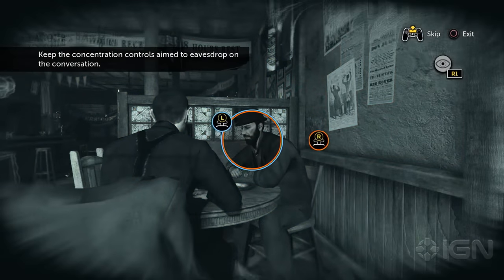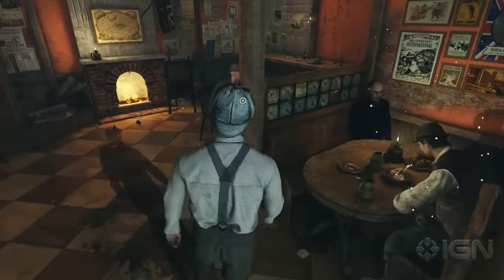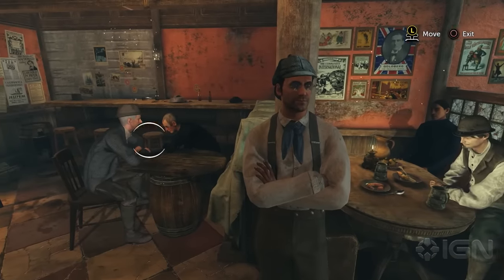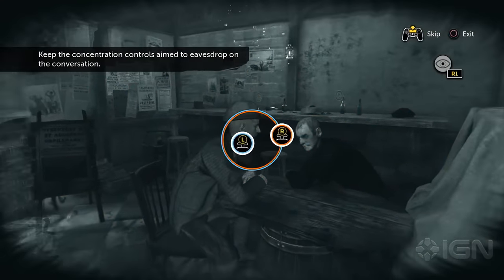If you've ever played the Fight Night franchise, then you're familiar with this gameplay mechanic. As a way of mirroring the way that your ears strain when trying to listen to someone else's conversation, I had to keep each control stick inside of a larger circle, all while the icons were fighting against me to move outside the circle.